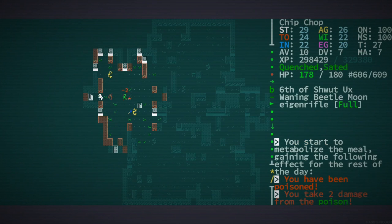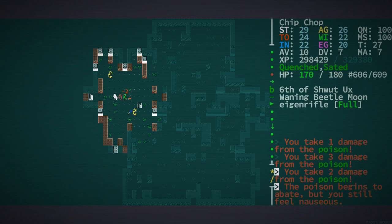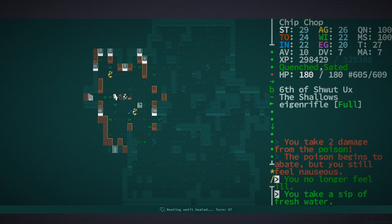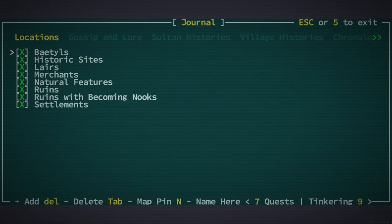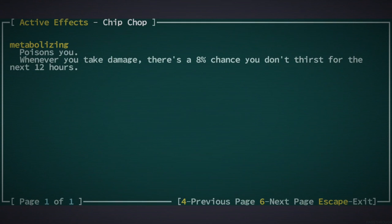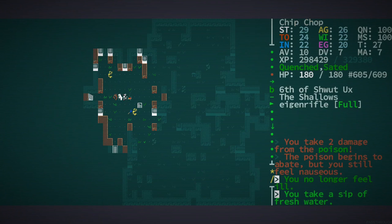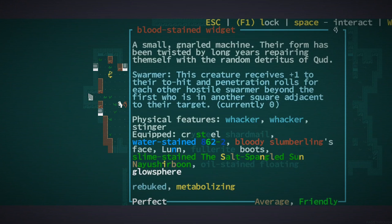Hold on — I'm poisoned! Really? Okay. That's a terrible meal. What else does it do? I need to just make sure the effect's not going to like kill me or anything. Yeah, it's whatever — it's kind of weird that it poisoned me though, I don't like that.